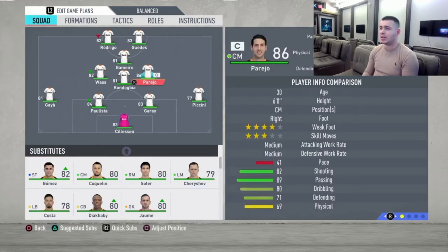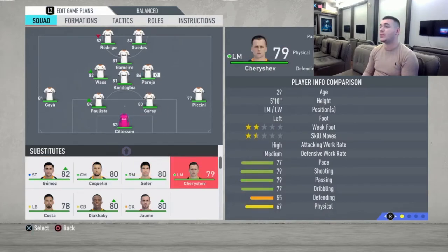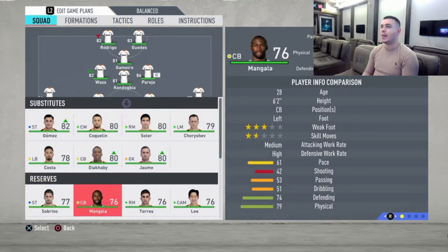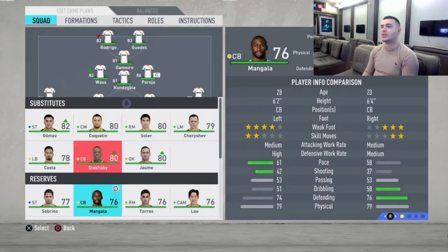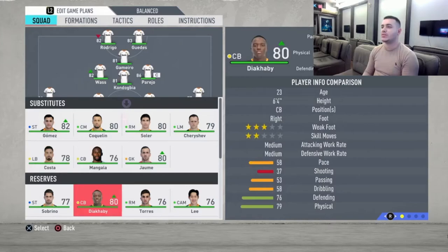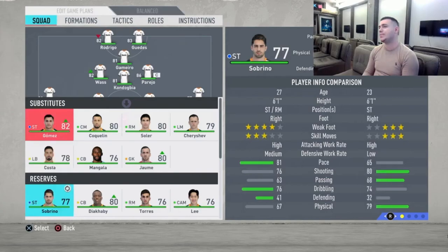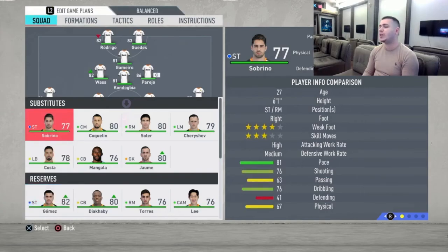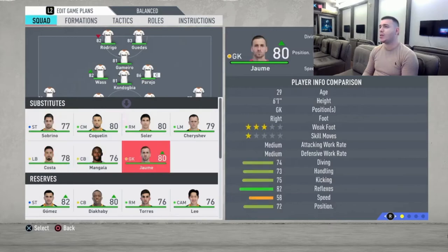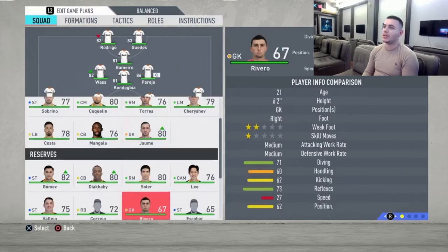Moving to the subs — you've got Koukalin available, maybe from minute 75. If you want to hold the lead you can change Parejo because he might get tired. You've got Cherish there and some other options. I wouldn't prefer changing a single player except maybe Parejo. I'll leave the other 11 players on for the full 90 minutes, and maybe change Parejo depending on how the game is going and the result you have.